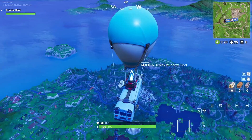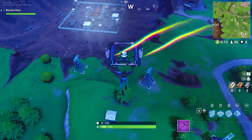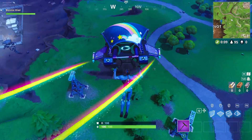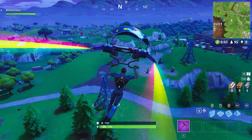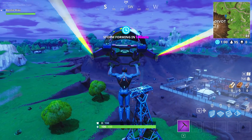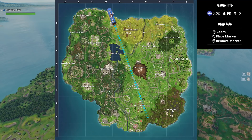The next one is around where the meteor had the biggest impact — the new Dusty Divot, where the old Dusty Depot was. This one was actually much easier to get. It's on top of one of these metal pylons, but it's a much bigger, flatter surface, so it's much easier to land on. You land on top of the pylon and you'll get your next letter. So we now have F-O-R-T-N.